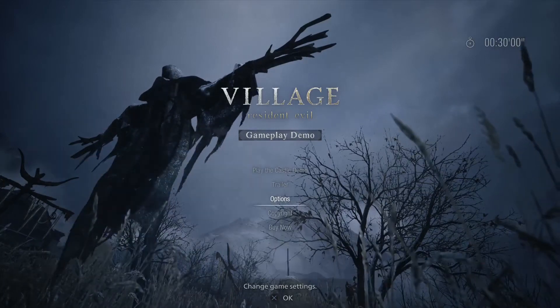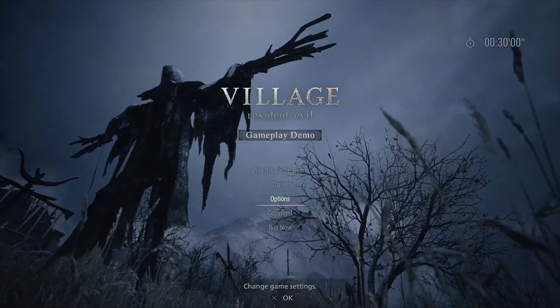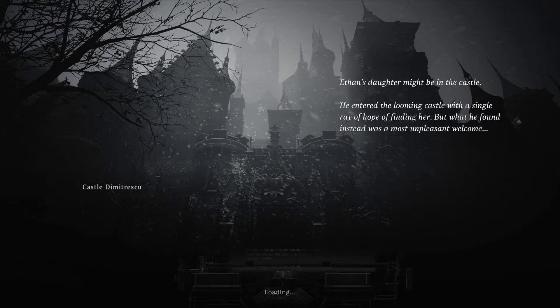Hello there, welcome to my playthrough of the Resident Evil 8 Village castle demo. This is the second demo I've got to play — I played the village demo last week and really enjoyed it. So here we go with the castle demo. We've got to rescue Ethan's daughter — she might be in the castle. He entered the looming castle with a single ray of hope of finding her, but what he found instead was a most unpleasant welcome. Castle Dimitrescu — that looks so cool.